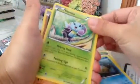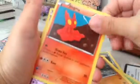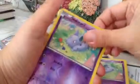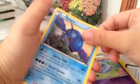Okay, so we got a Combee, a Nidoran, Silent Lab, Phoebe, Illumise, Hyper Potion, Slugma, Nidorina, Reverse Holo, Crobat. Okay, so no EX or full arts in that one. That's okay.